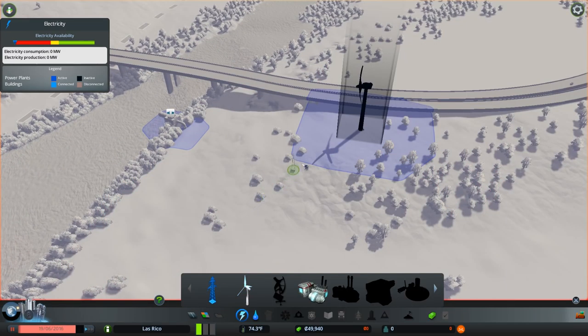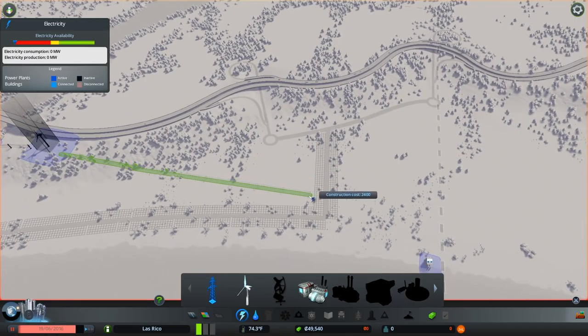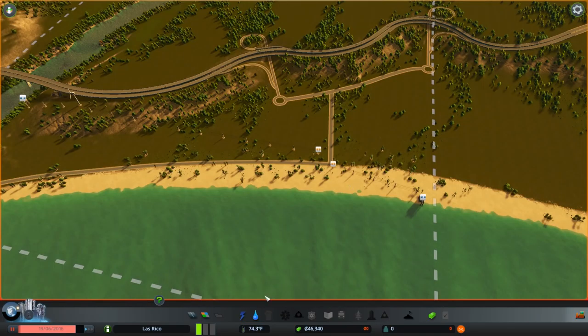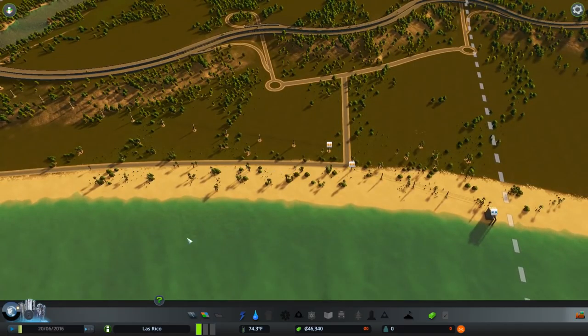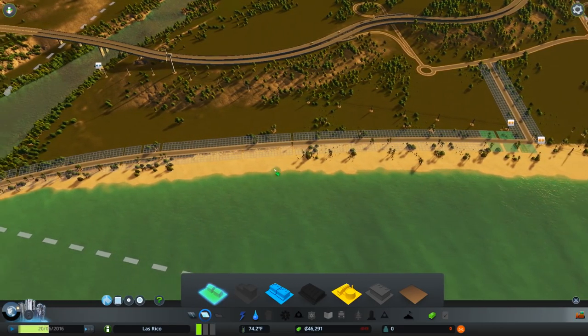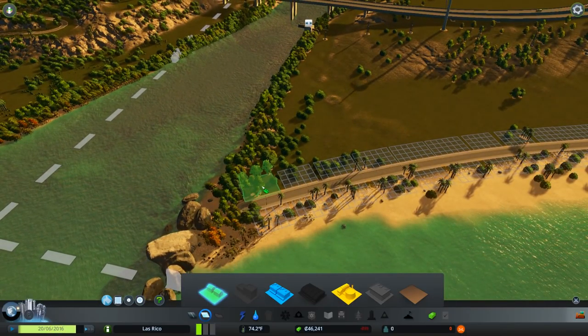We obviously need power, so we're going to use wind power because I don't really like coal power plants — they're really expensive and pollute a lot. Our first few residential homes will start off in the corner and we have to get power to both our pumping stations. Let's get some people into the town and zone this area green.